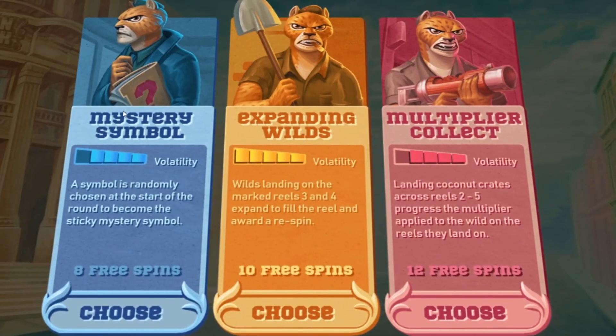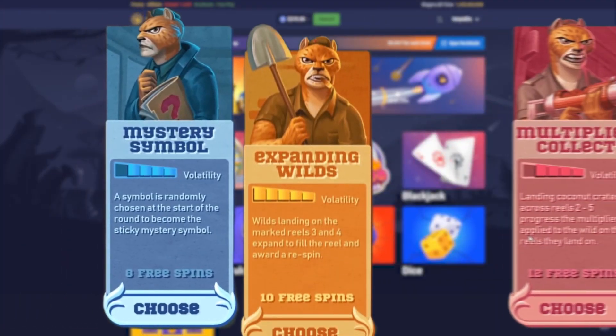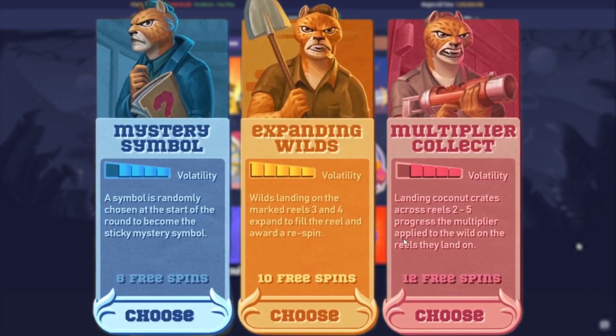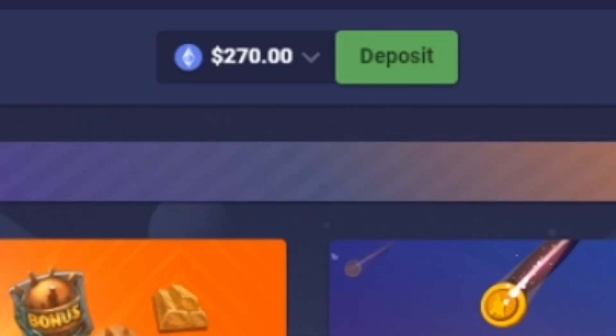We are back on Rubet with $270 in our balance. In today's video we're going to be doing two buys on each Iron Bank mode — there are three to choose from. We're going from left to right, choosing the one to the far left all the way to the far right, and no matter if it pays profit or if we're down money, we're going to cash out whatever we finish with.